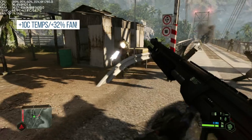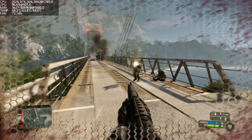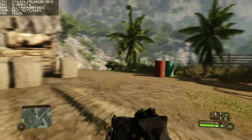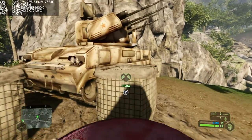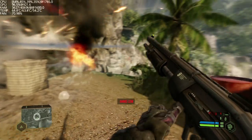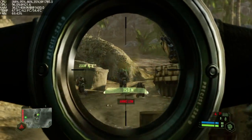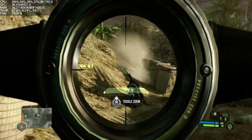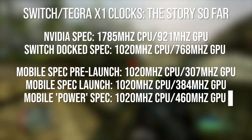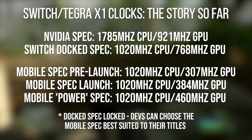What I found in previous overclocking tests is that the 1 GHz CPU in Switch is arguably its biggest architectural weakness. Switch developers do have access to a 1224 MHz CPU mode for debugging overhead, but actual extra CPU power in-game is only available to developers to decrease loading speeds — otherwise we're still stuck at 1 GHz. Meanwhile, Nintendo has unlocked more GPU performance in mobile mode, and Crysis taps into that — up from 307 MHz pre-launch, to 384 MHz at launch, and now power titles can access 460 MHz. A good move, but I wish Nintendo was more generous with the CPU too.